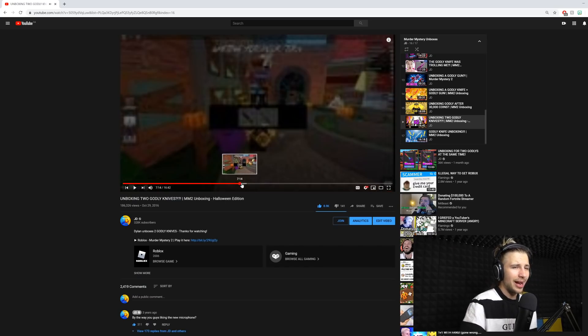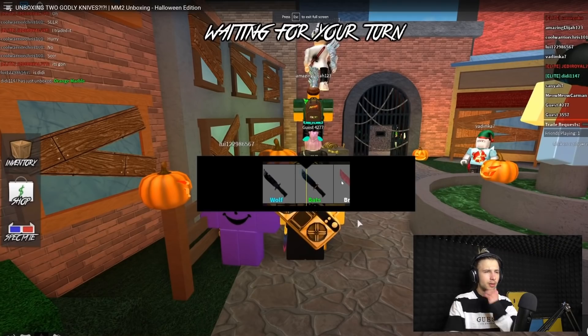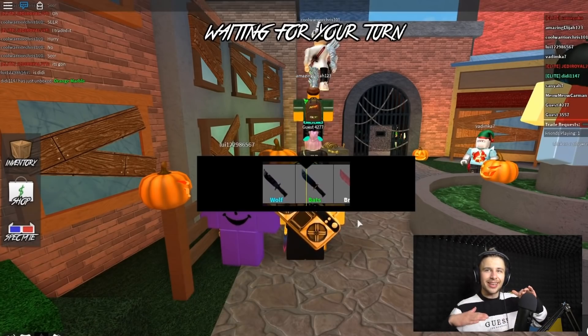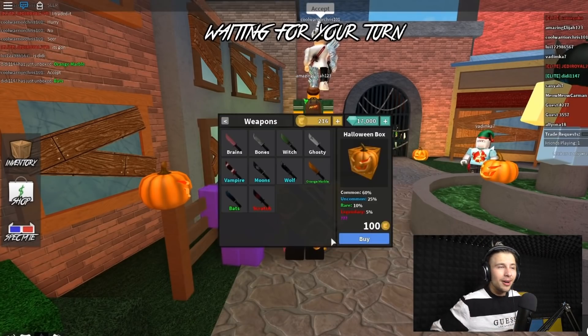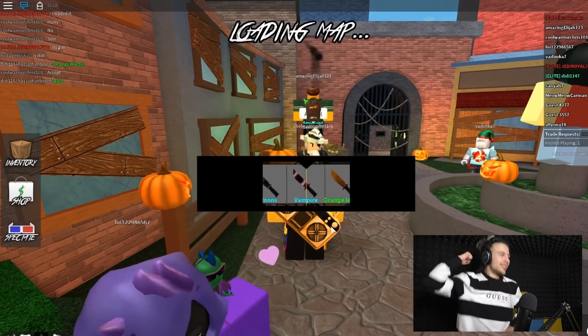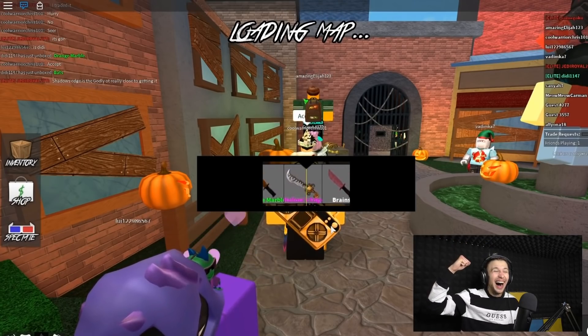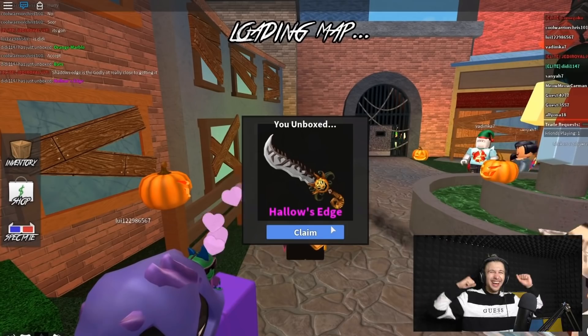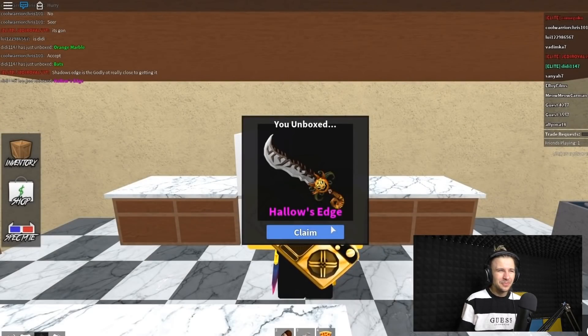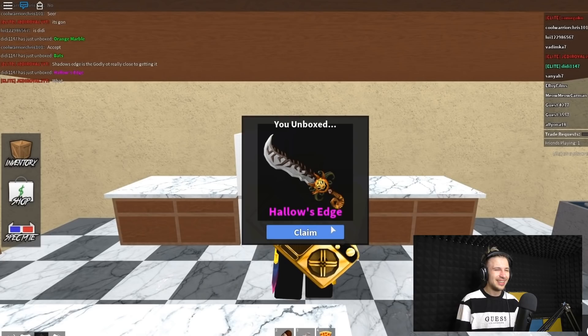Let's go to the timestamps — people always comment where the godly unboxings happened. The first one was right here. Let's open this up, go back a little bit. The music is Halloween-y, I love this — the old map. Oh my god, yes! No, stop — yeah, yeah! We got it! We got it! I was so funny yelling like that. I was so excited to get these godlies.